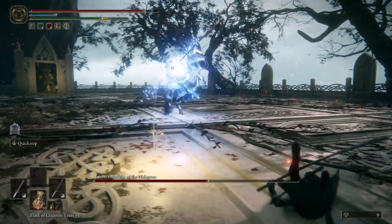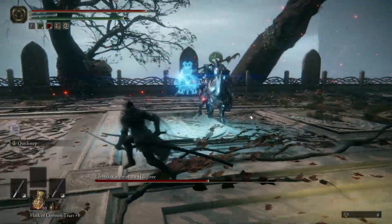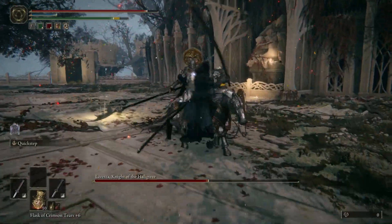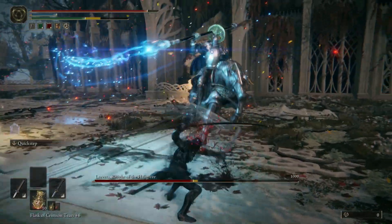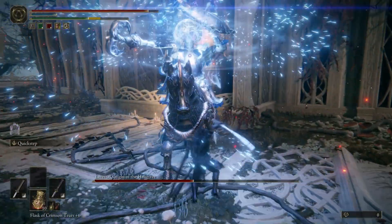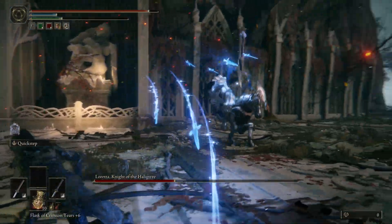Either two-handing a weapon or dual-wielding will be pretty useful for these fights since we're not going to block. I don't know if blocking is ideal for this — maybe there's an opening for a counter-attack that I just don't know about. Once you drop her health down below 50%, she will go into phase two.